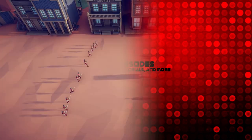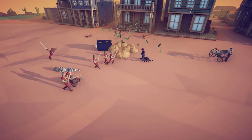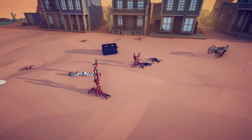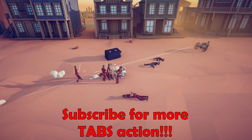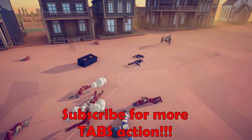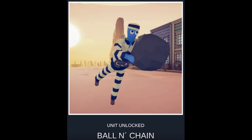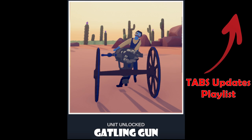Hello and welcome to Gameisodes. In today's video we're going to learn how to unlock the new secret units from the Wild West faction that Landfall finally released on May 26th, 2020. This update came along with the Wild West faction, the Wild West map, the Wild West campaign, win conditions, and a couple of other little things. Without any further ado, let's get to unlocking those units. If you're looking for newer units than the May 26th 2020 update, check out my Tabs Updates playlist.